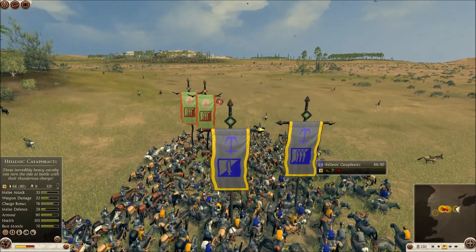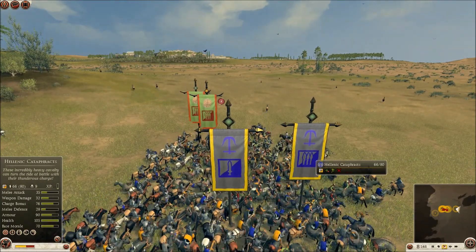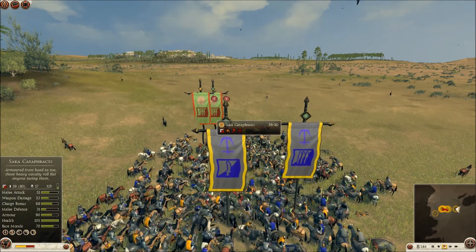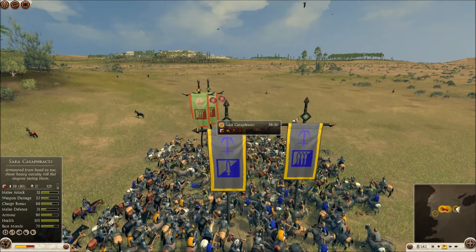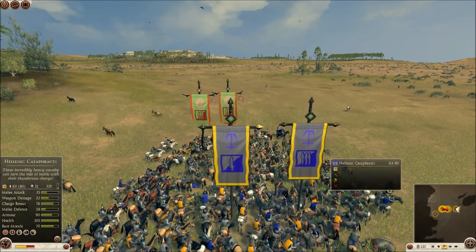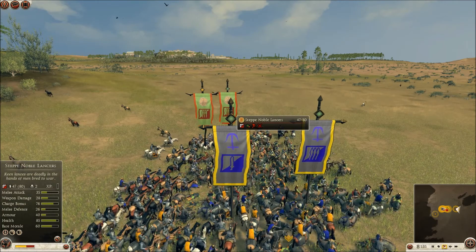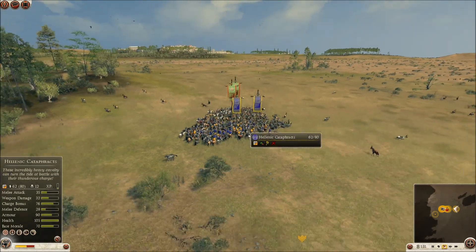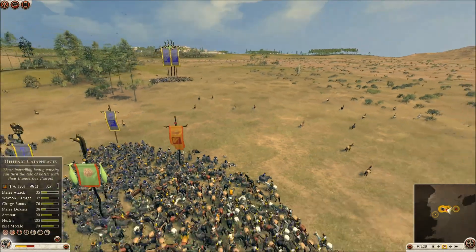So you can see even my Cataphracts are pretty much losing, because they're shot cavalry obviously facing melee cavalry. These guys are also losing. So pretty much the Azat Knights are doing everything. As you can tell, they're like a super unit.